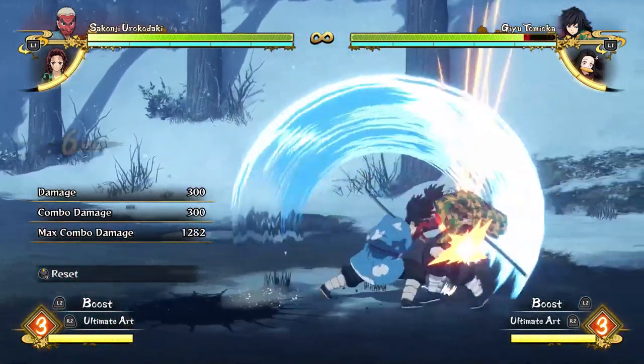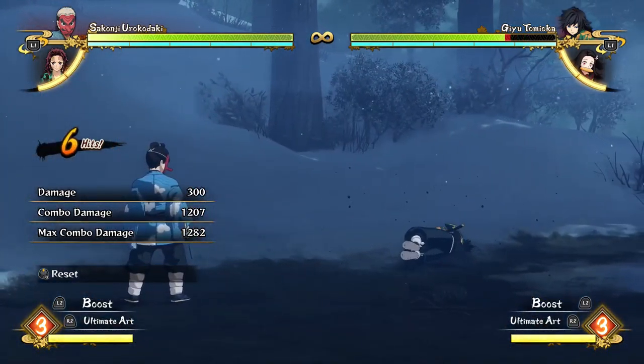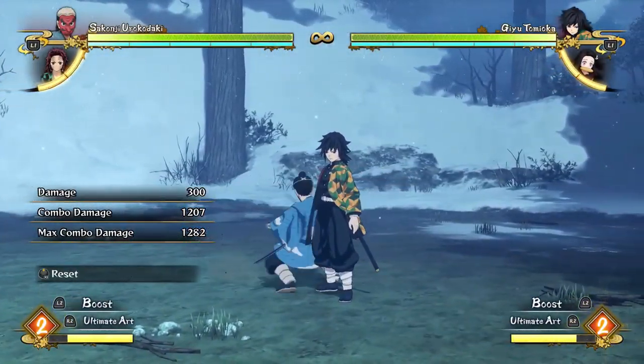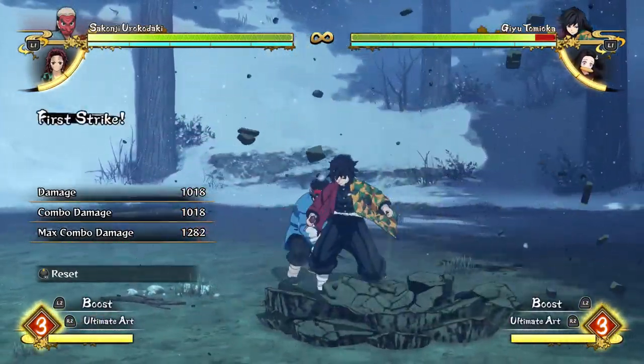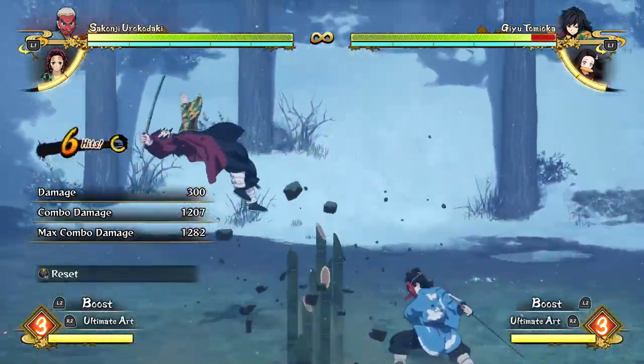So without further ado, let's get right into it. The main thing with Aruko Daki is that he's pretty different from the other characters in this game, at least in terms of the Demon Slayers, because he can place traps down. That's kind of the main thing you want to focus on with him, because it's a really good defensive tool.